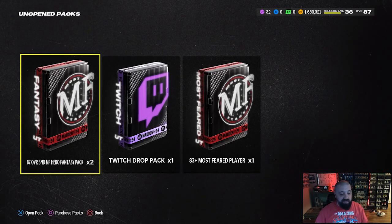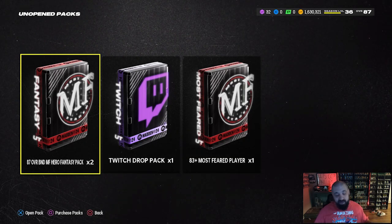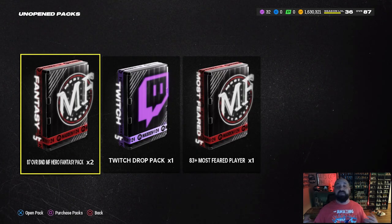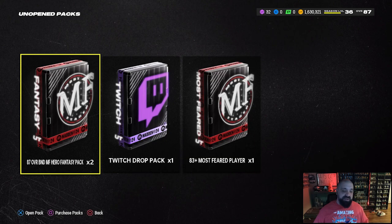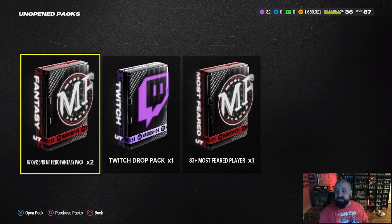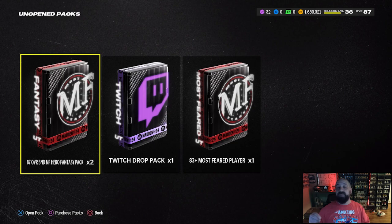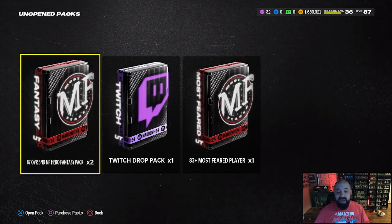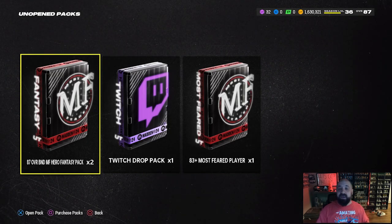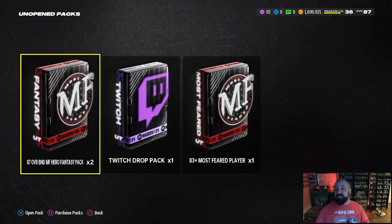Before we do that we've got a couple free packs to open. We have two 87 overall BND Most Feared hero fantasy packs. I could open both right now — my initial thought was to take Jalen Phillips — but it doesn't make sense since he's an outside linebacker pass rusher when we're going to have this mystery player. We're also getting that Micah Parsons card from the season two field pass, which is a 90 overall. So think carefully about how long these cards will actually last on your roster.